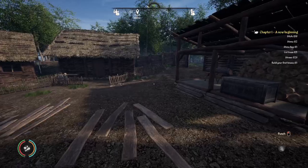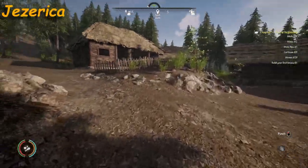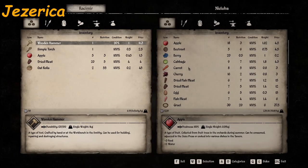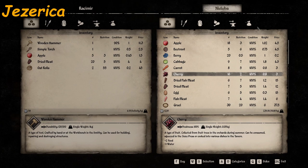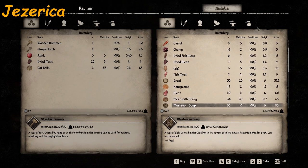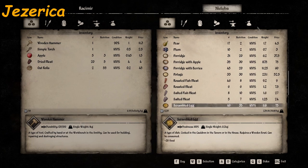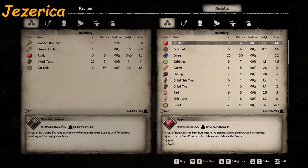Next town: Jezreka. We are coming into Jezreka — let's hit the little tavern lady first. The tavern lady sells: apple, beetroot, berry, cabbage, carrot, cherry, dried fish meat, dried meat, egg, fish meat, gruel, honeycomb, meat, meat with gravy, mushroom soup, onion, pear, plum, porridge, porridge with apple, porridge with berries, potage, roasted fish meat, roasted meat, salted fish meat, salted meat, scrambled eggs, scrambled eggs with mushroom soup, stew, vegetable soup, flour, hop, and poppy.